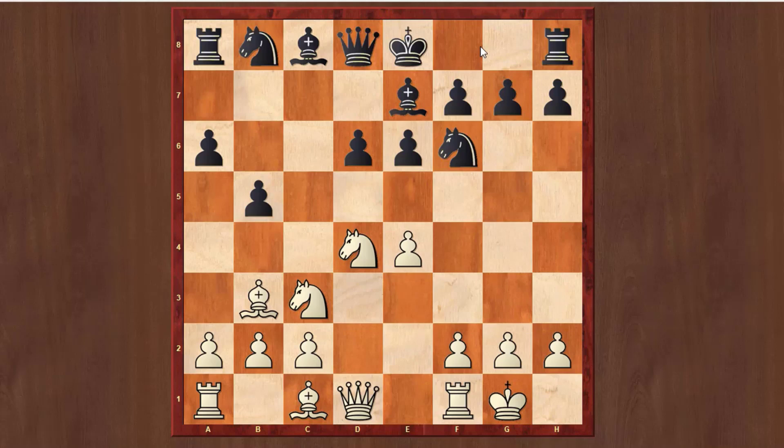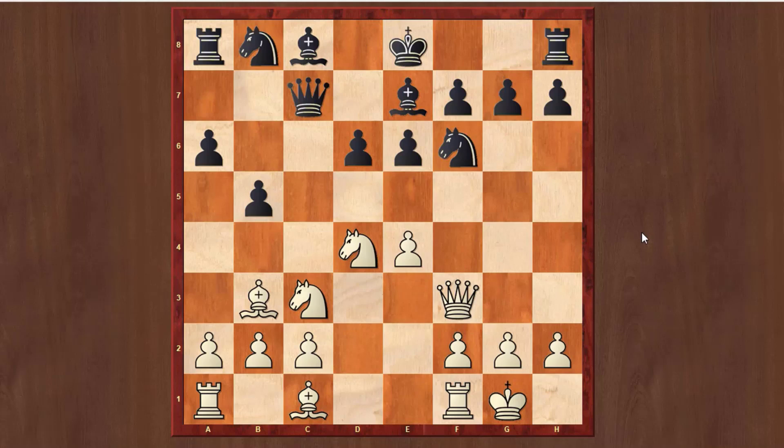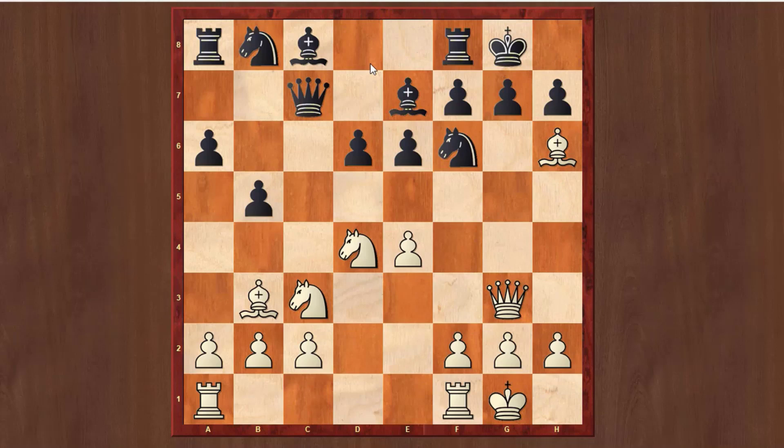If Black goes Be7, this is a mixture of the Be7 and b5 lines. In this case, already you can play Qf3, which obviously has the idea e5 and then to attack the rook. So if he plays Qc7, there is a small trick: e5 seems to be winning for White, but after Bb7, he is attacking the queen with a tempo, and this is actually good for Black. So you have to play Qg3 to attack the pawn. Now g6 is a mistake because after Bh6, Black cannot castle. So he has to castle now, and then find Ne8. Nh5 is not so good because after Qg4, he cannot move the knight due to checkmate, and if he plays g6, you take the rook. Better is to go to e8, although it's slightly passive.